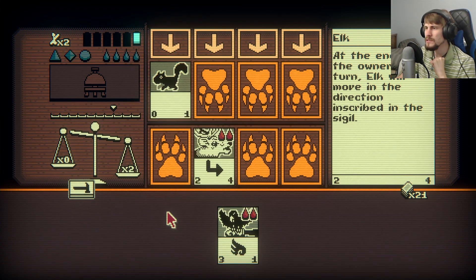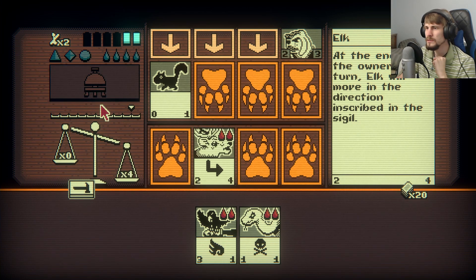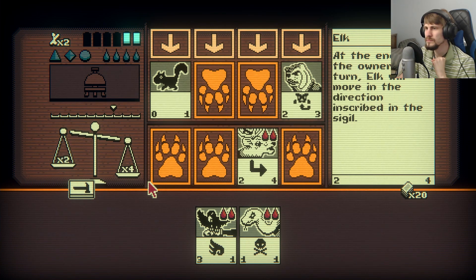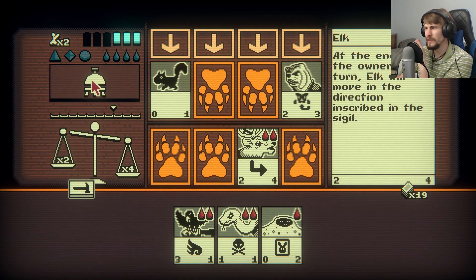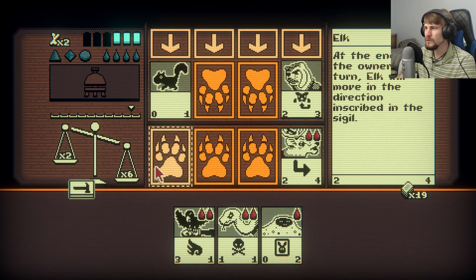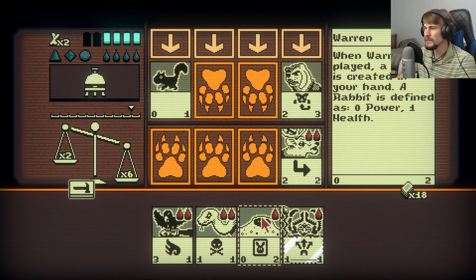Elk moves to a new space. Not much else we can do, so we just let it play out. We'll just do a new space. I've got the Warren but I need more — I can sacrifice... I think all I can really do here is end the turn again. Moved over. When Warren is played, a Rabbit is created in your hand — the Rabbit is zero power, one health.